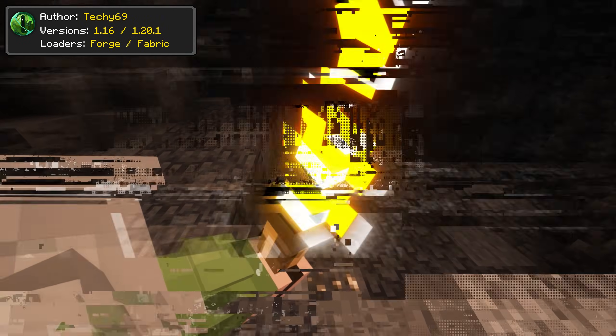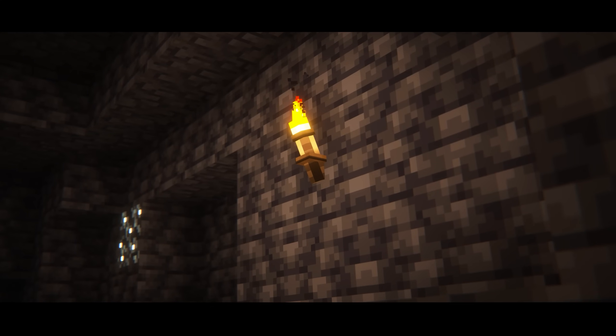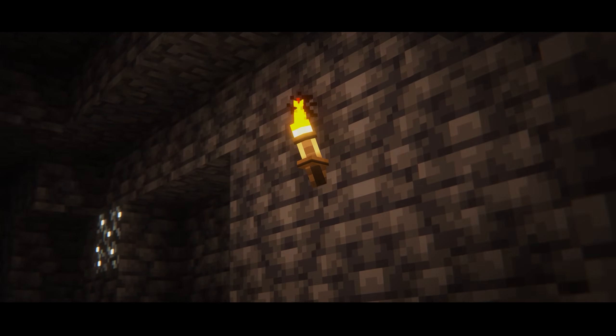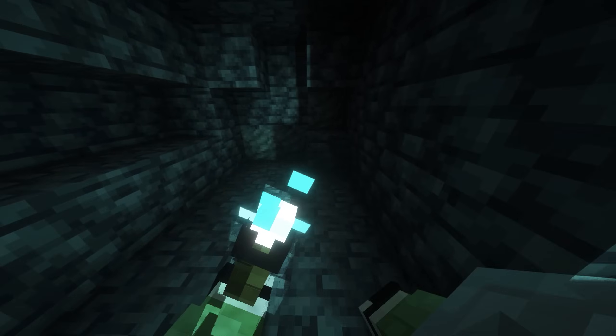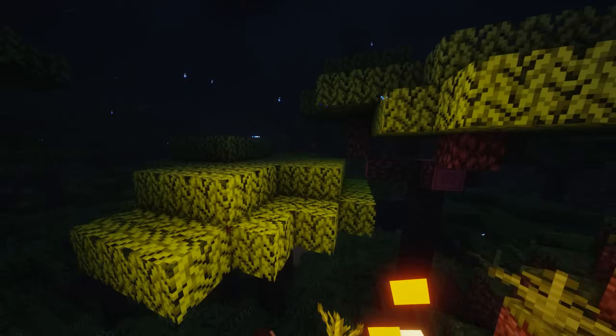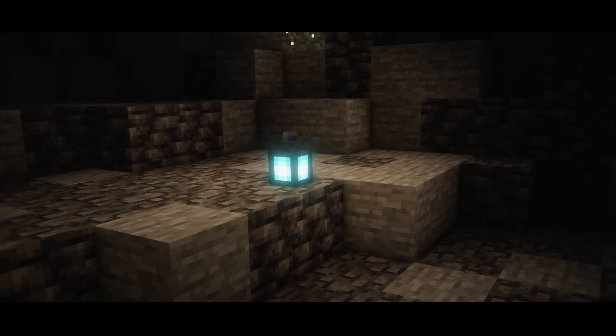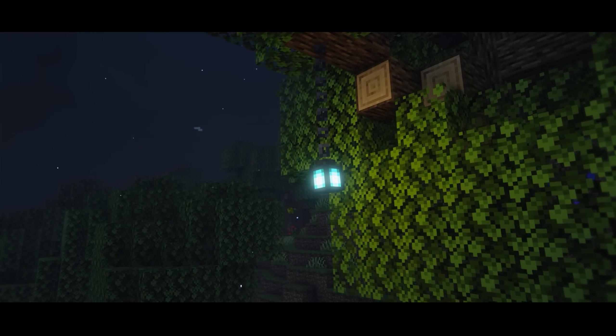This pack enlarges and beautifies the vanilla torches, making them look a bit similar to the torches in the Supplementaries mod. This texture pack is a great fit for Not Enough Animations, because instead of the torches looking like a cigarette in your hand, they will have a blockier appearance that fits the mod perfectly. Soul lanterns have also been re-textured, as they will look a bit spookier, which matches their origins.